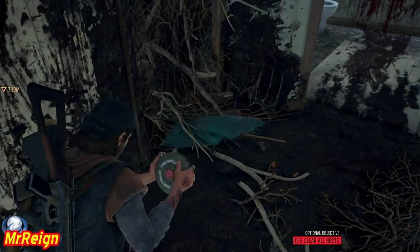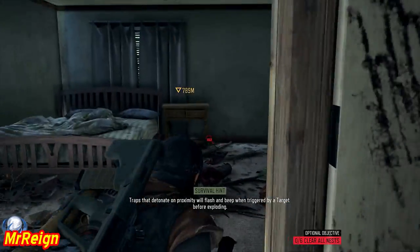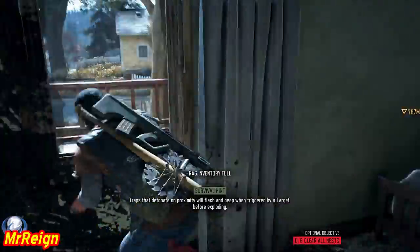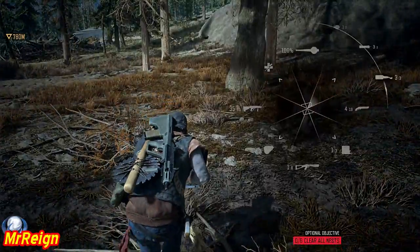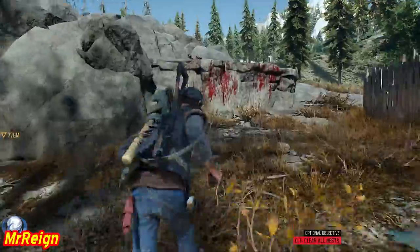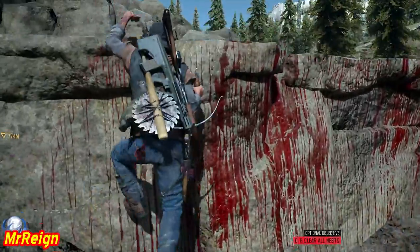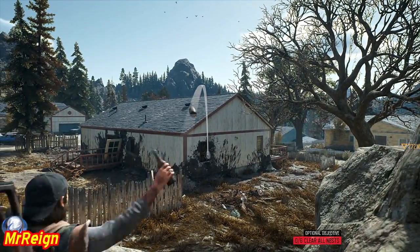A couple of people asked me to do the infestation so I'll cover that as well. As you can see, I'm putting down a proximity bomb because to me it's the most effective placement. If you're doing it with hordes in caves, it explodes when the first one hits it, whereas with nests they spawn in there once you set fire to them and they all peg out pretty much instantly.